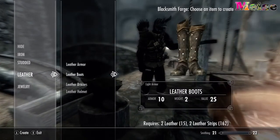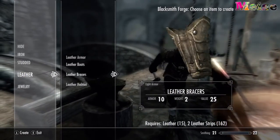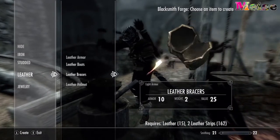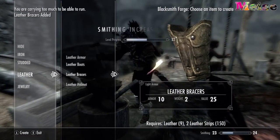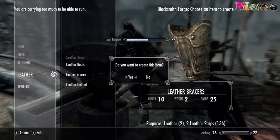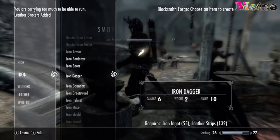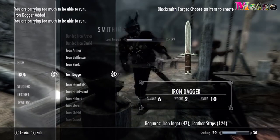Then go over to the main smithing area, click on it to start forging, go down to the iron section and click iron dagger. Once you've depleted all your iron ingots, switch to the leather section and click leather bracers. Iron daggers and leather bracers are the easiest ways to level up as they use the least materials and give a fair amount of XP.